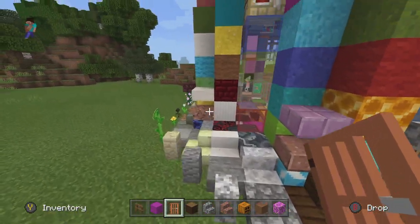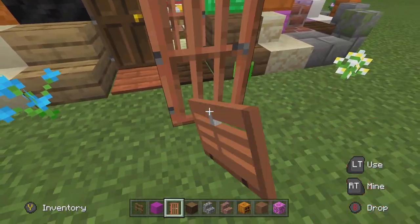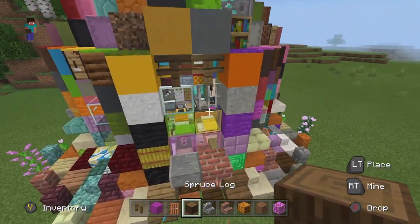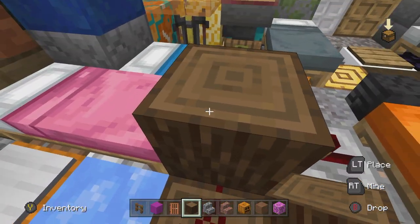A cached door — this should be easy. It should be one of these doors here. There it is. Spruce log — this is going to be inside, probably underneath the bed or something. Oh, I think it's one of these. Yeah, it's that one right there.